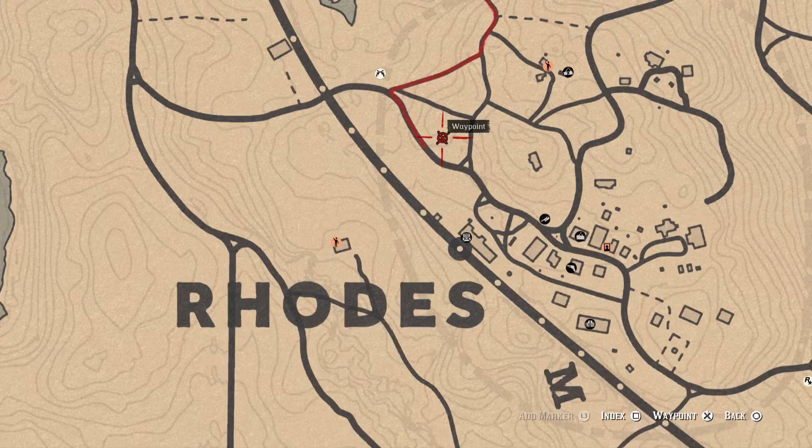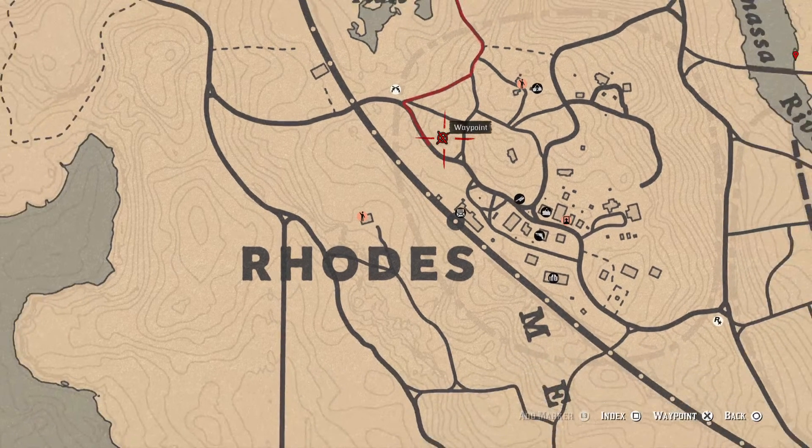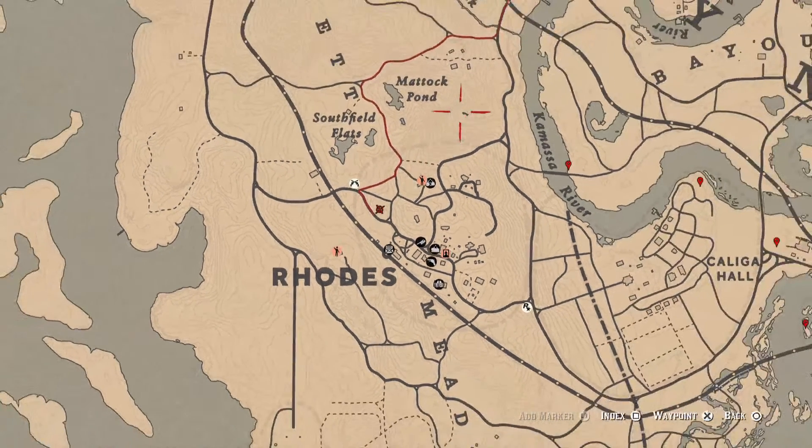The next location has another random Lost Jewelry item near a big rock. Come over here with your metal detector and you'll get a random Lost Jewelry piece.